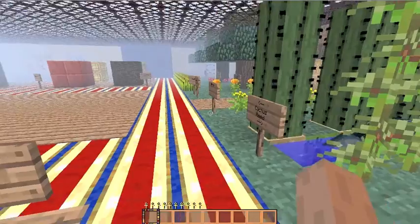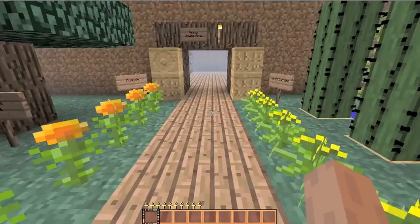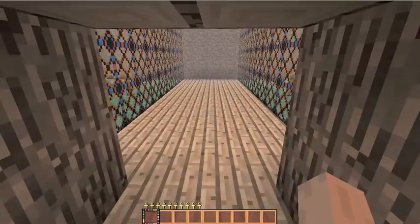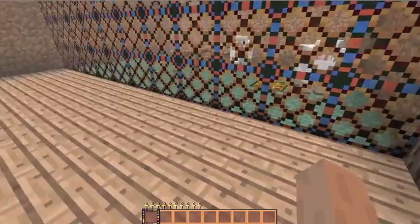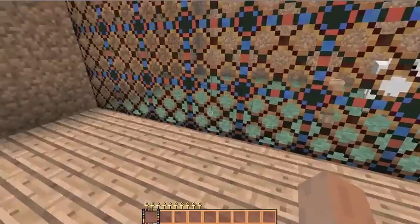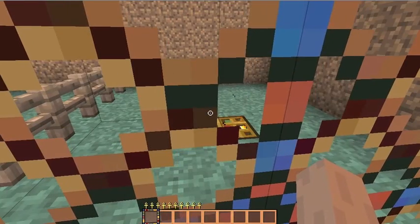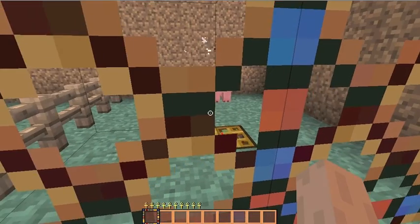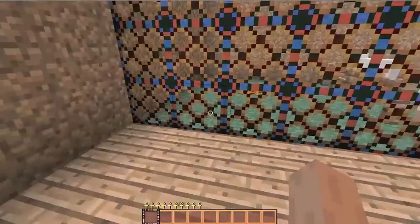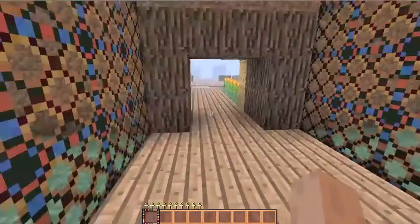Cactus. I like the reeds — they look nice. And the different types of flowers are quite nice. Now let's look at some animals. Chickens — no different. Sheep — no different. I feel like none of the mobs are really very different. Cow.